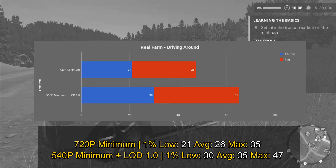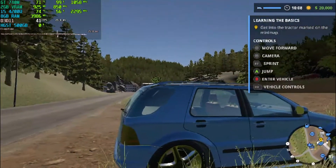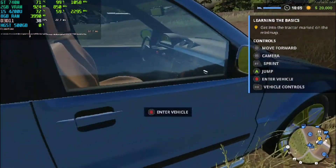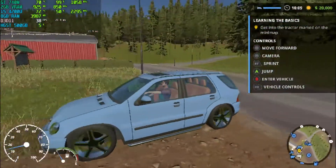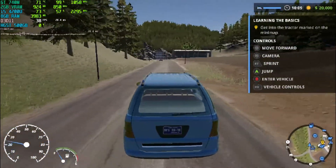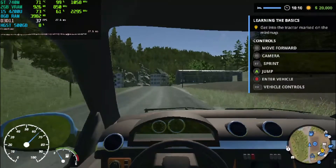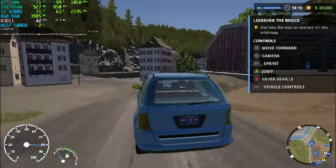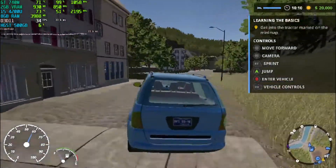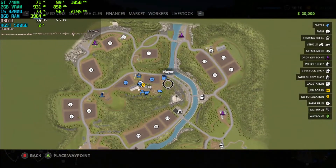I raised the mod because with the mod on minimum you can see a lot of pop-in, and if you raise it to 1.0 you can see things a little bit more in the distance and notice less pop-in. Either way, for me the best setting is to use the custom resolution 960x540. In case you don't know how to create a custom resolution on your laptop, there is a link in the description that should help you out.